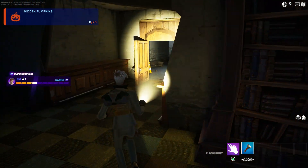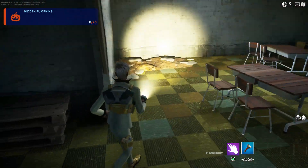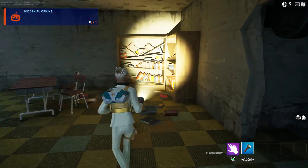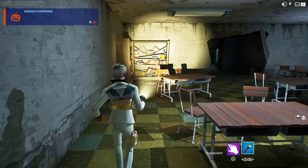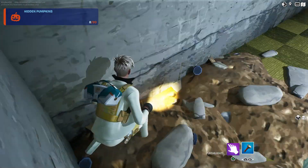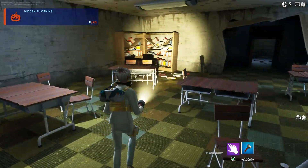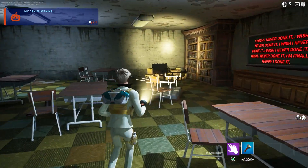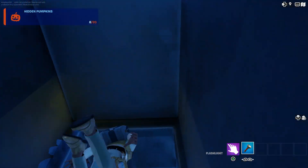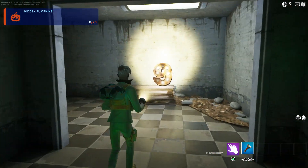Come over here, make a left and another left — we should be falling somewhere around this corner. Sometimes it gets confusing because there are so many levels. The pumpkin is right up here — when you open the door, it's right above it. Climb right here. Keep going straight, you're going to fall off — there's your number nine right here.